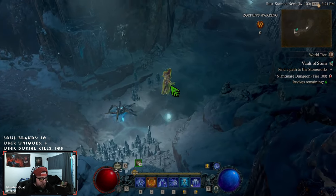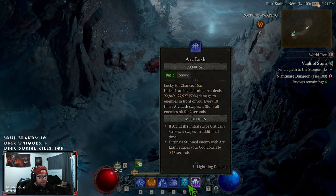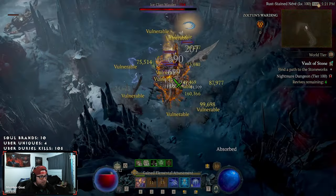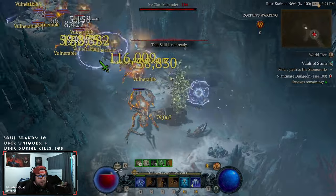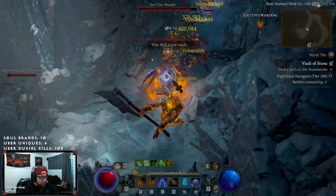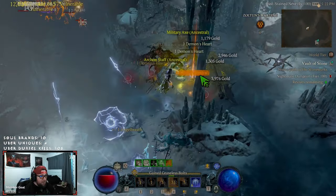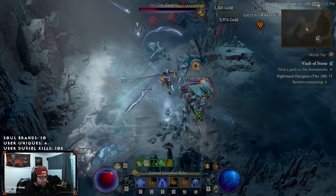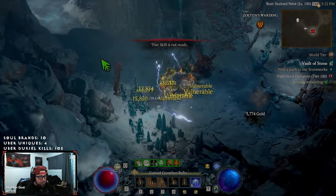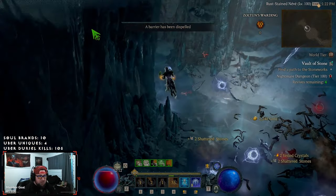Gameplay is simple: always pop defenses and spears when they're up, pop Ice Blades, then dash — but keep an eye on Unstable Currents and how much we can teleport. We just teleport in, the evade triggers all of it, and we already get our ultimate back instantly. The range is nutty, and the more damage we deal the more we reset our evade. We move super fast, our evade is always up.